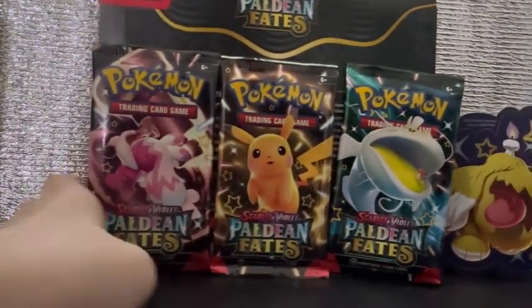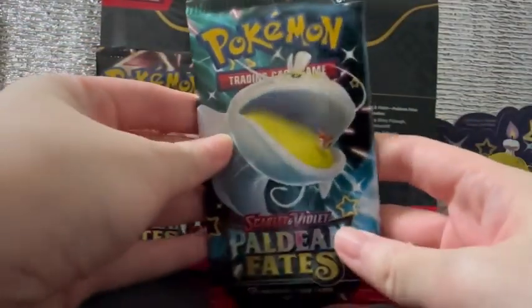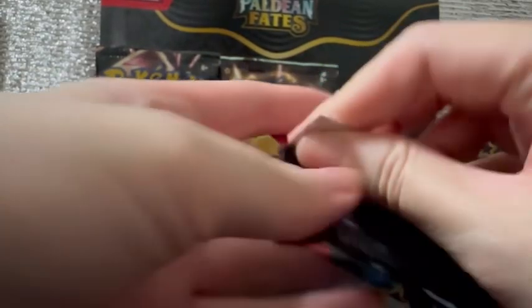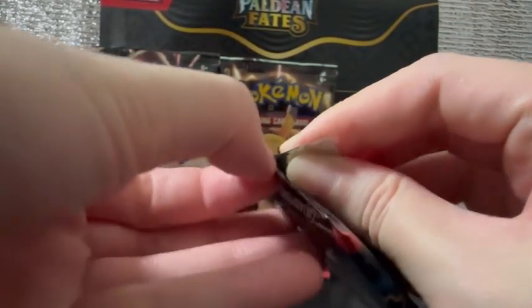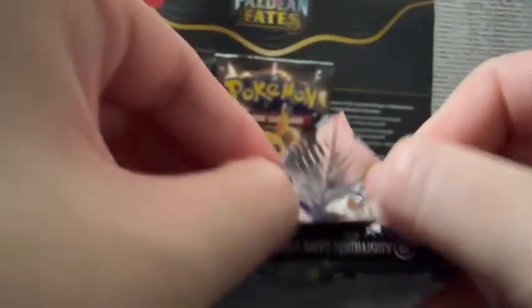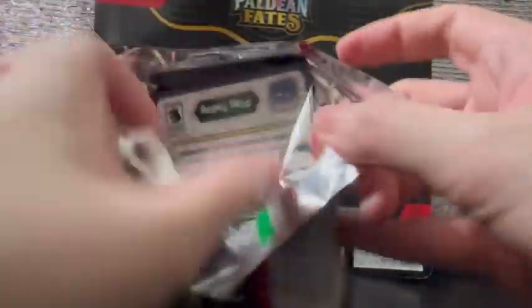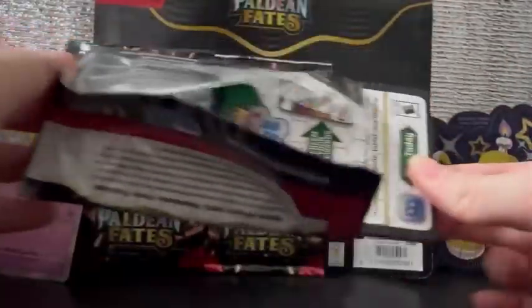I took out the packs and placed them according to how they were packed in the package, just so we can see how the hits are like. Let's start off with the Dondozo and Tatsugiri pack. My chase for this set would be Iron Valiant, the Special Illustration Rare. Previously I was hunting for the gold Chi-Yu EX, but I bought that single eventually. In terms of gold cards for this set, I pulled the Wo-Chien EX. I also bought Arven the SIR trainer, as well as Clavell SIR. I'm greedily hoping for Iron Valiant SIR here, or even a baby shiny will do.